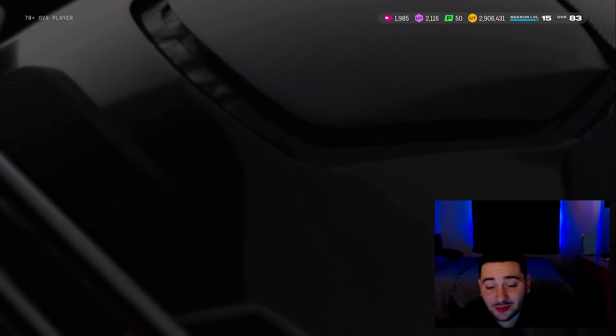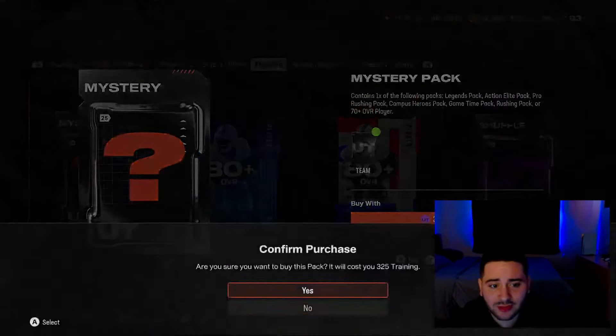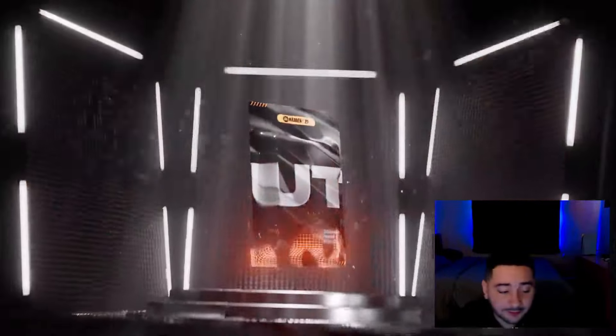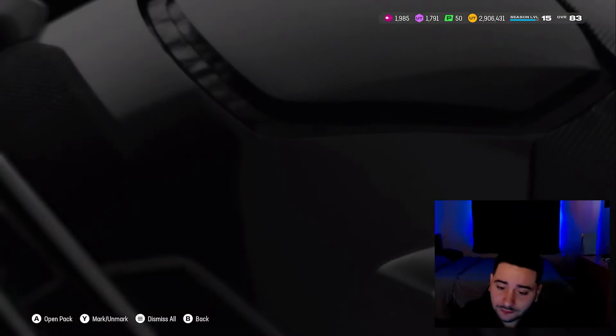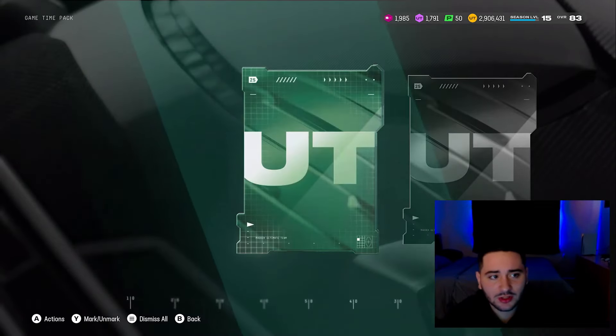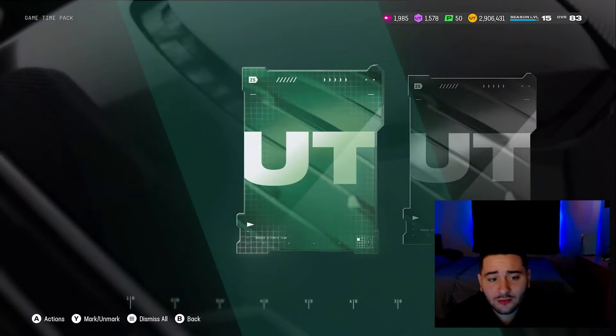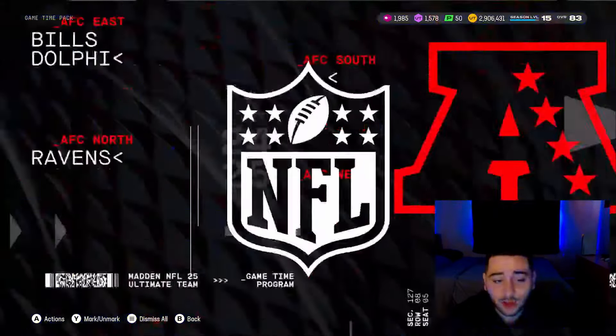Mystery packs are back in the game and we're ripping it. We had a bunch of training from last time. Oh, that's how we start! We're not — we're glitched — seems to be fixed now. Come on, game time pack, let's see some banger pulls. 80 overall right there, not what we want to see. Legends pack — nice core elite, I'll take it — pro elites are no longer in this game.